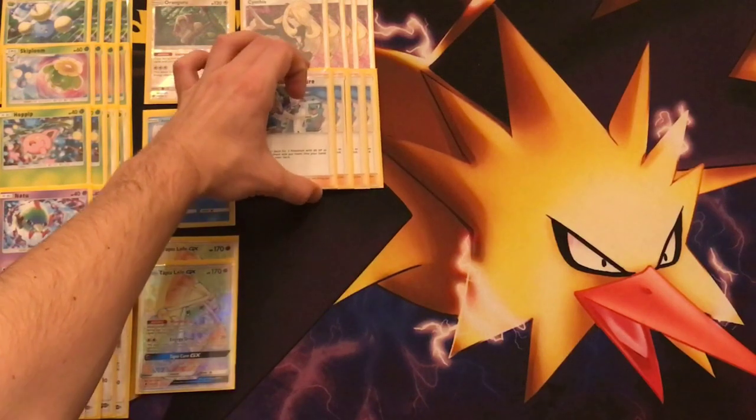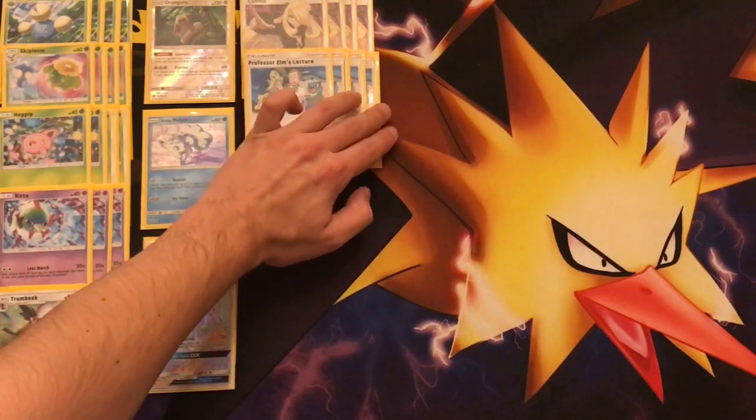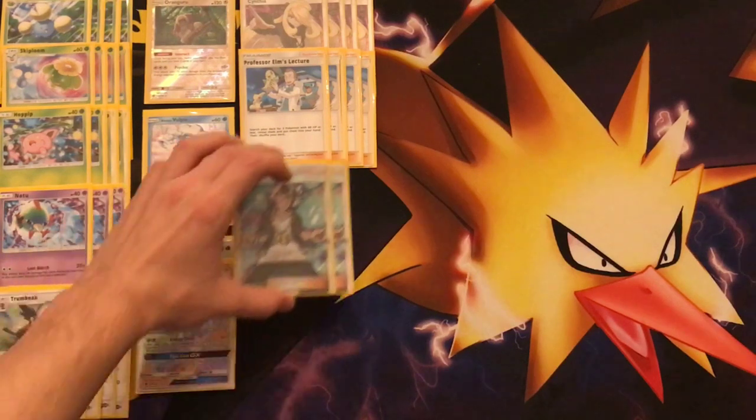We're running four copies of Professor Elm's Lecture, a new Supporter card I love because it's similar to Brigette. Professor Elm's Lecture lets you search your deck for up to three Pokémon with 60 HP or less — and it does not specify basic Pokémon, so you can grab your Skiplooms, Hoppips, Vulpix, and Natu. Since we're running four copies, we'll often have one in the opening hand to get Hoppips out early, then Skiplooms next turn. And with a simple Net Ball, we can grab an Energy.